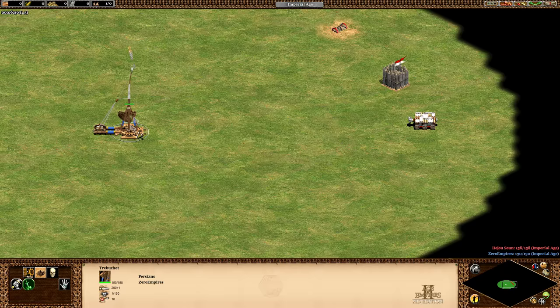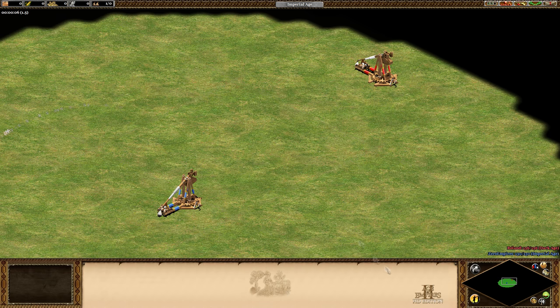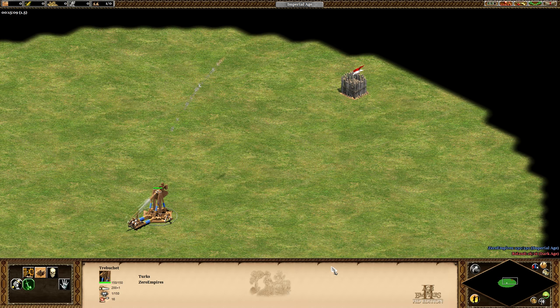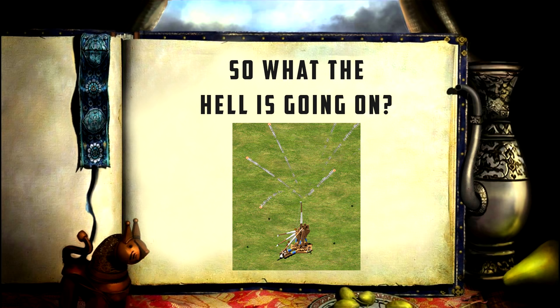So are trebuchets more accurate versus buildings, or is something else at play? To find this out I set the projectile error radius to 5 and repeated the earlier test — a trebuchet attacking a trebuchet and a trebuchet attacking a palisade wall — to see if this affects the results. By setting the error radius so high we can rule out situations where the projectile may have missed but still landed close enough to count as a hit. As you can clearly see, the trebuchet is incredibly inaccurate versus other trebuchets, yet suddenly when attacking a palisade wall, which is a building, it's very accurate.